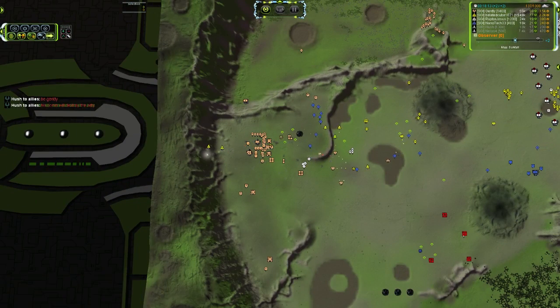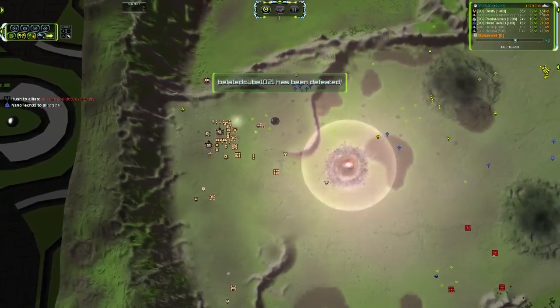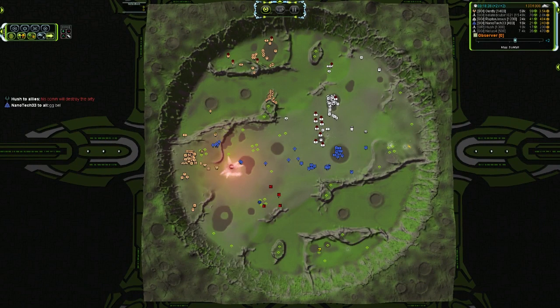That ACU is only at 6,000 health but he's got two Restorers and a whole lot of point defense to defend himself with. Belated Cube is actually in a bad position here - he's walking into point defense fire and going below 75% health. He should have been running a long time ago. T3 mobile anti-air appears - somebody needs to be building flak by the buttload because the only way to take care of mass Restorers is to build mobile flak. T1 just does not cut it and T3 has too slow a firing cycle. The ACU dips below 3,000 health and there goes Belated Cube - the powerhouse of this team is now done for.